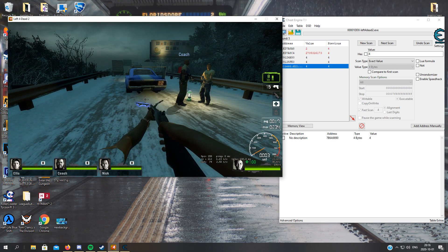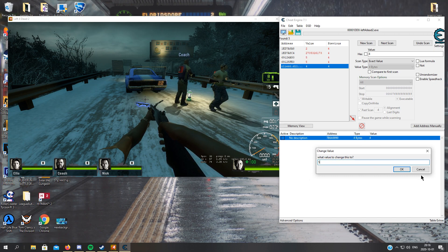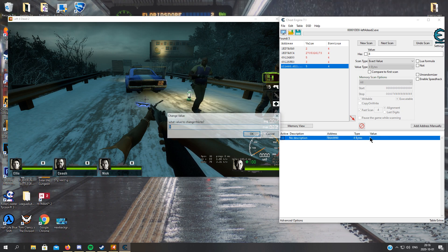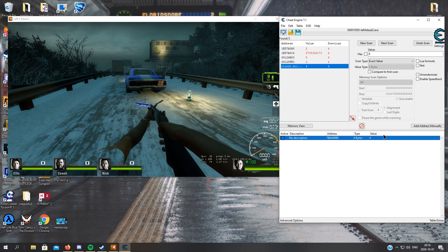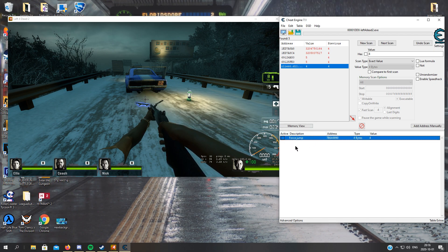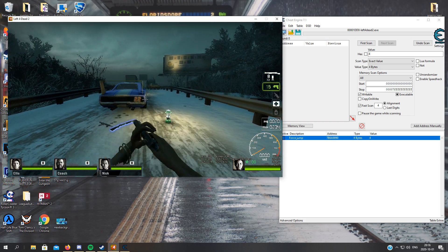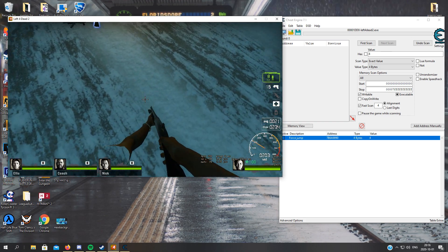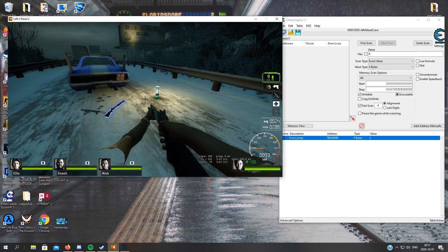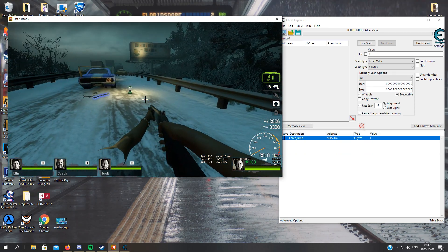So we can actually test this one. Remember: plus one — he jumped in game. Now we have to set it back to four to jump again. Now we have our force jump. We will use this whenever we are grounded — we will force a jump.